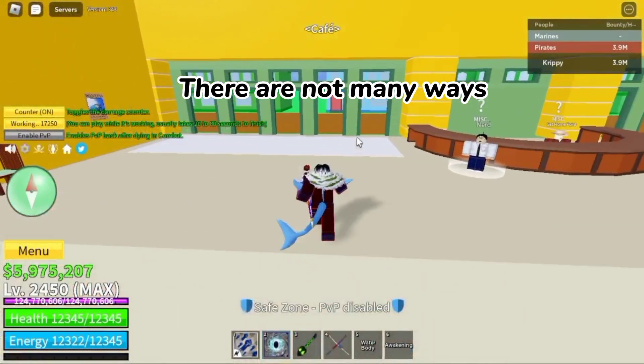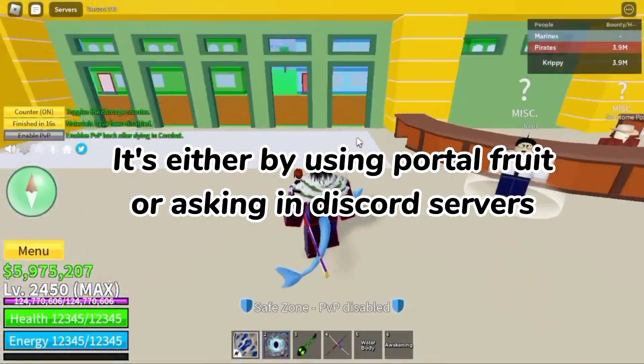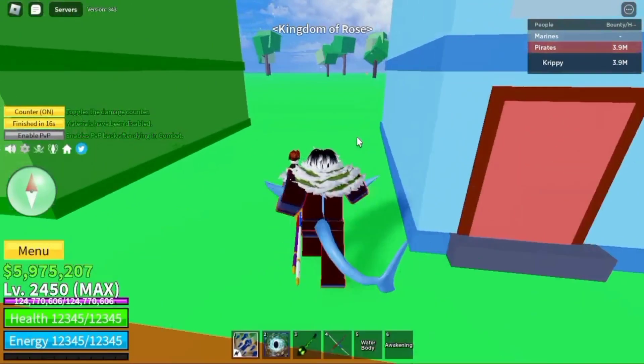There are not many ways for getting the hockey colors. It's either by using portal fruit or asking in Discord servers. I will show you how.